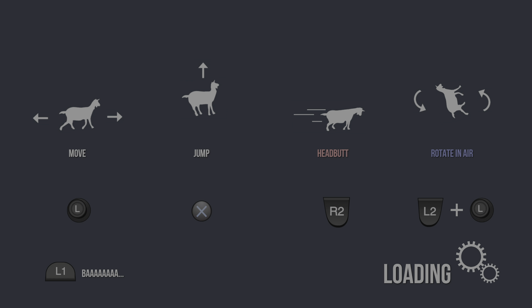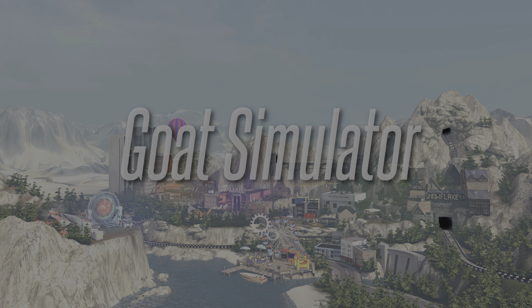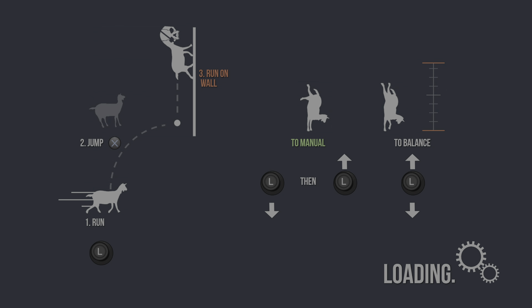If you don't know who he is, just go through the channel pages until it says Absinthe. It doesn't matter. Here's how to control the jetpack goat.